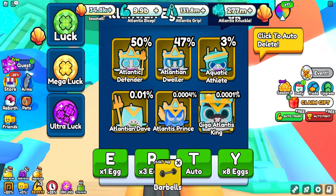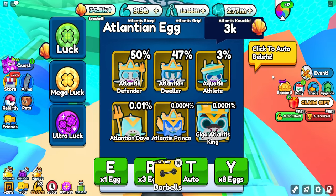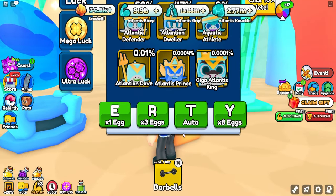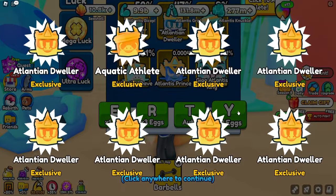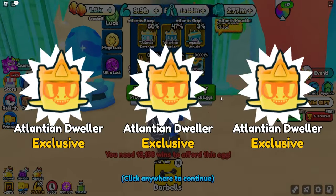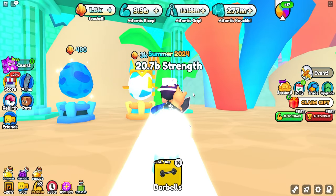So that means we can buy ourselves around 11 Atlantis pets, but you can see we get the Giga Atlantis King in here as well. Let's go ahead and open up 8 eggs right here and see the difference — let's do 3 more as well. So there we go, we're now out of seashells.